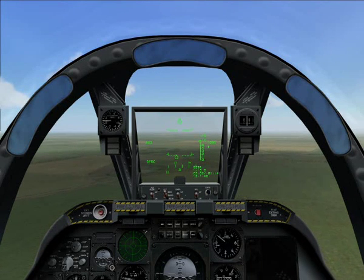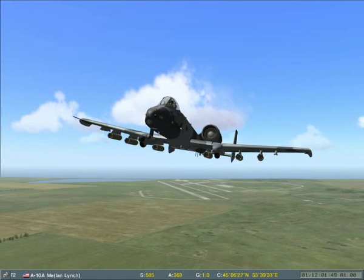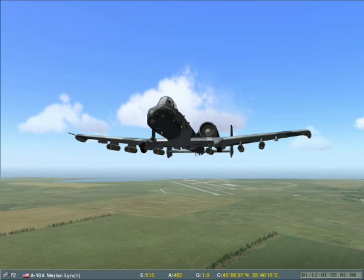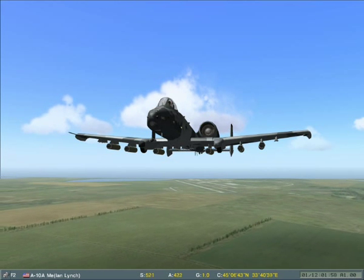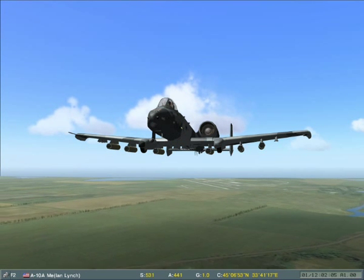Firstly, a little bit of information on the cannon. The General Electric GAU-8 Avenger is a 30mm hydraulically driven 7-barreled Gatling-type rotary cannon, and is among the largest and most powerful aircraft cannons in the United States military. Designed specifically for the anti-tank role, the Avenger delivers very powerful rounds at a high rate of fire. The ammo mix is a 4-to-1 ratio of armour-piercing incendiary rounds